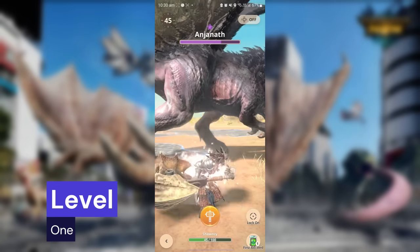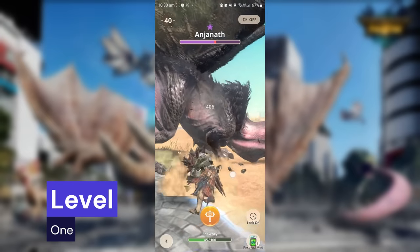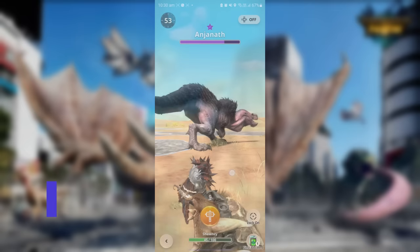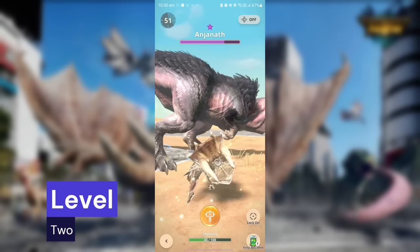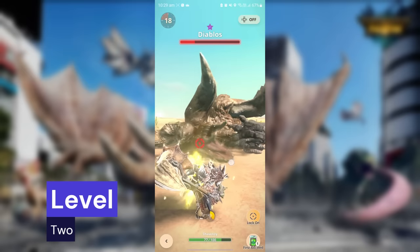Level one charge lets you do a charge side blow. You can continue to tap to do a backswing followed by the golf swing combo. Level two charge lets you do an upswing attack — this is also a gap closer and can bring you closer to the monster. If you have an opening, you can continue to tap for the Big Bang combo.